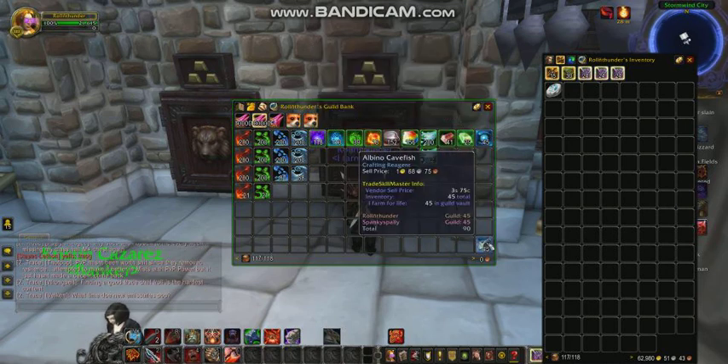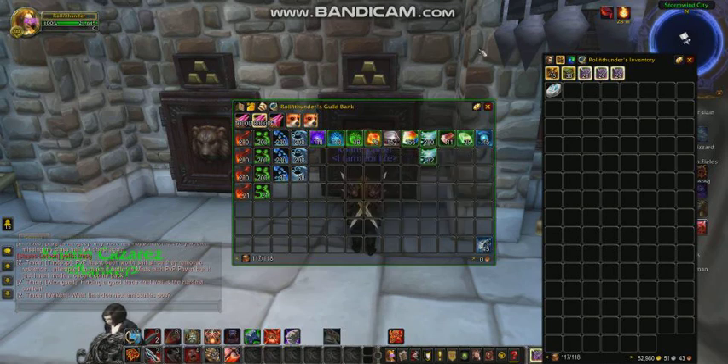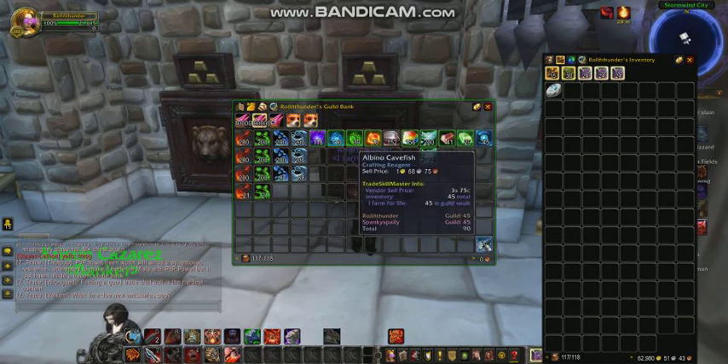I just did the albino cave fish yesterday. They're selling for about 120 gold each. You just go and fish in the pools in Deepholm, up by the rocks and stuff. Maybe I'll make a video on it.